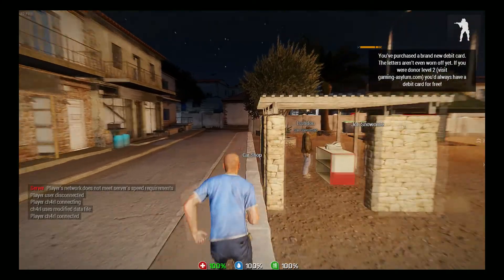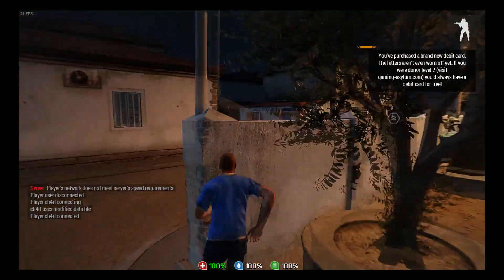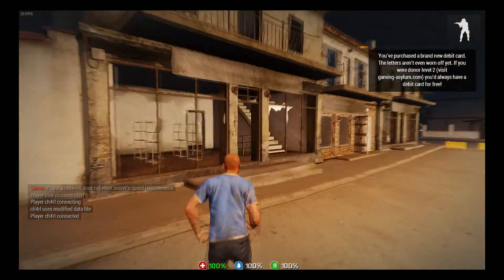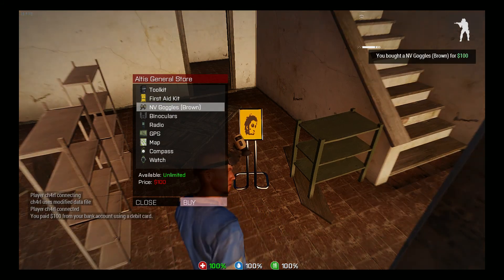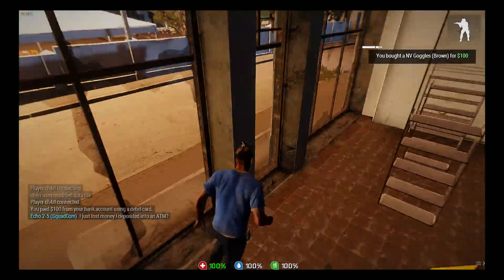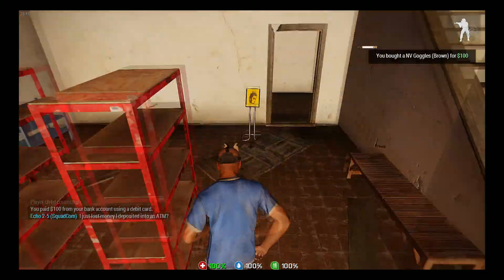The first place we're going to is the general store in Kavala Square, since the excavation site we work with — which is the best one — is in Kavala. So right here on the left, we're going to go in and pay $100 for a pair of night vision goggles. Once we buy that, we're going to move on to the third door on the left, which is the clothing store, where you're going to buy your carry all backpack.